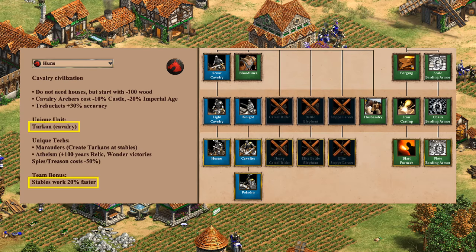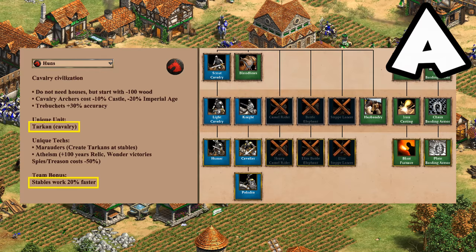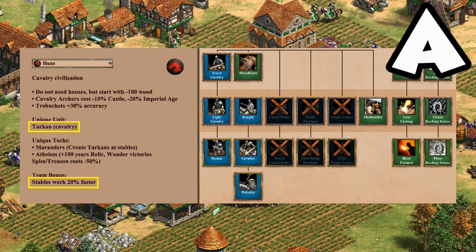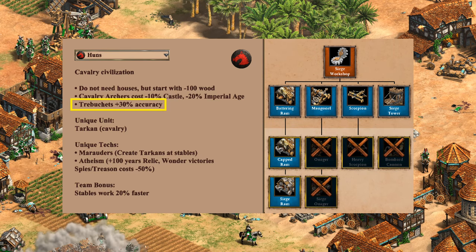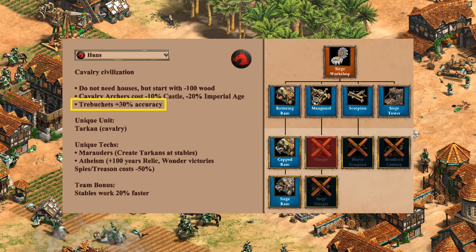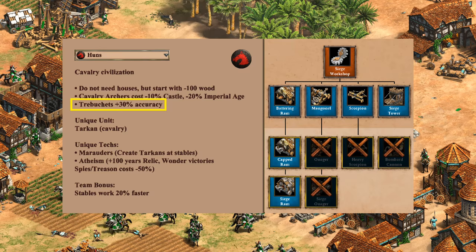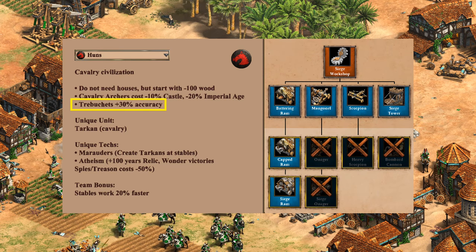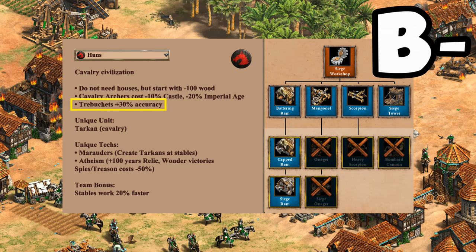Moving on to cavalry: this is always a good option as Huns. The faster working stables is great for opening scouts or even in a fast castle into knights — an A, though not A-plus, as a couple of civilizations do have an edge over them especially in the late game. For siege, Huns actually have the least variety at the siege workshop of any civilization and are one of only two civs without Onager. That said, the Siege Ram is a great complement to cavalry archers who have trouble against buildings, and the more accurate trebuchets are valuable. It's a B-minus for siege — while there are obvious gaps, in practice you have what you need most of the time.